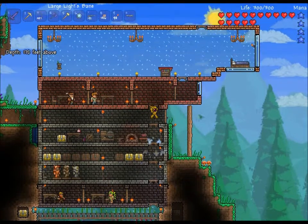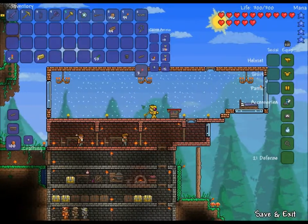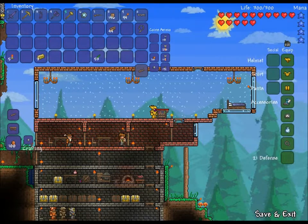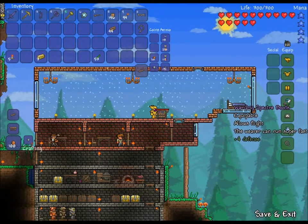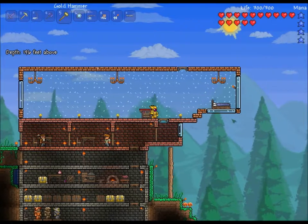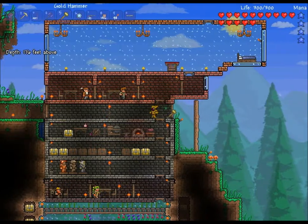I also figured out how to get the Tinkerer's Workshop working - I just had to take the Rocket Boots and Hermes Boots out of my accessory slot to craft with it. My Hermes Boots had plus 3 defense on them, and I crafted them into Spectre Boots and got plus 4 defense total, even though the Rocket Boots had no bonuses. That's pretty handy. It brings my total defense up to 21, in addition to the 1 defense from the Fleeting Shackle. So 4 plus 4 is 8, plus 5 is 13, plus 3 is 16 from the armor alone - that's a pretty good amount of defense.